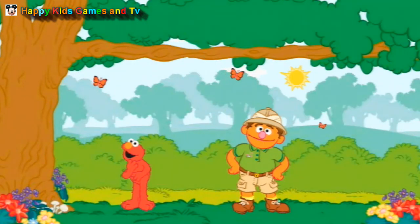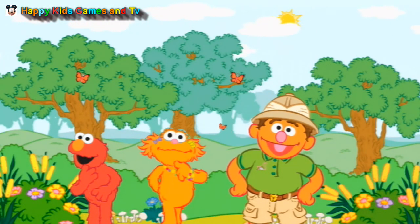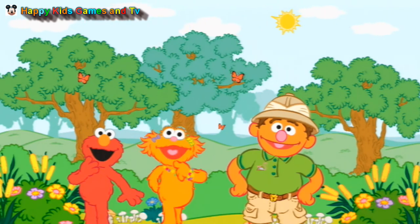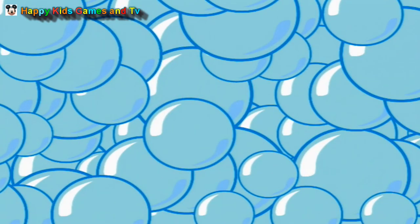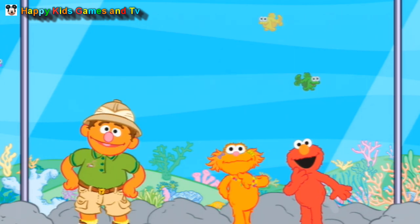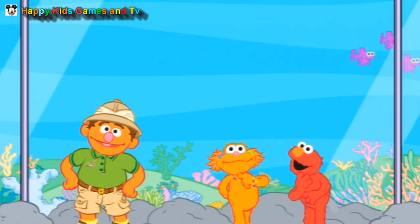Thanks for your help, Elmo. Now you've seen all of the wetlands animals in the zoo. Let's go over to the aquarium and see the dolphins. I think dolphins are really cute. Elmo does too. Let's go! What kind of animals live here? Things like turtles, fish, and dolphins — animals that swim in the water. Elmo loves to swim. Can we swim here? Actually, you can snorkel. Whoa!